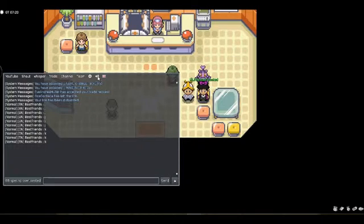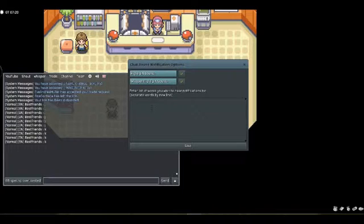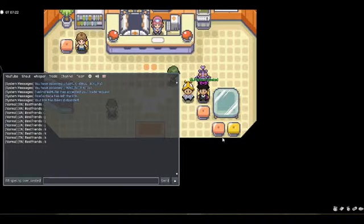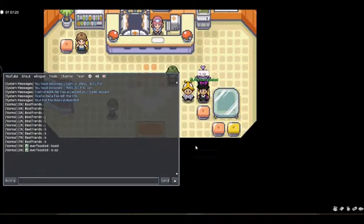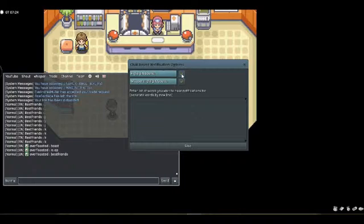As for the highlight sound, all you have to do is type in the words you want to hear as word notifications. For instance, we're just going to type in a simple word and save that. Hey OverToast, can you type 'toast' in normal chat? That's the highlight sound. This also works if someone says your name — OverToast, can you say my name in the chat? There we go — that's the same sound, that's called the highlight sound. And if you don't want the highlight sound, all you have to do is uncheck that. You can also uncheck the whisper highlight sound too.